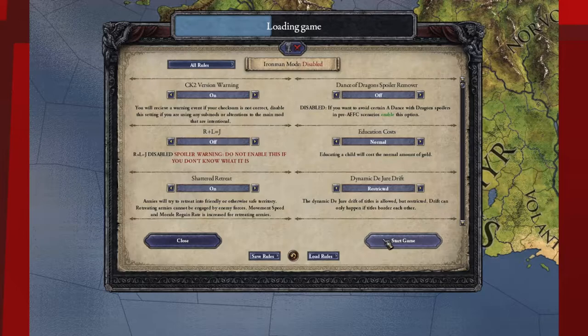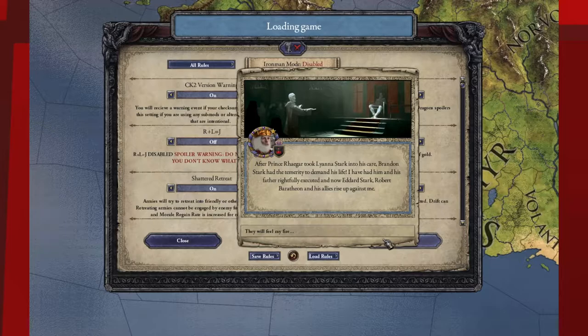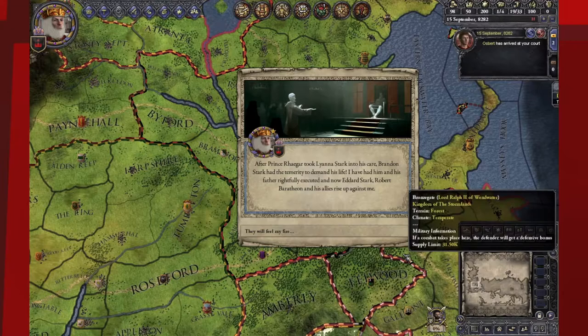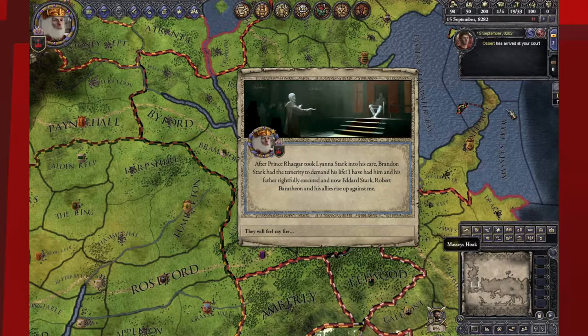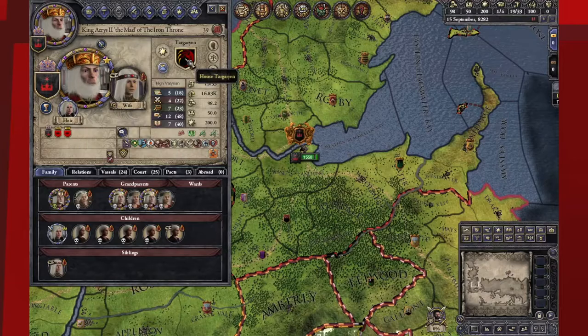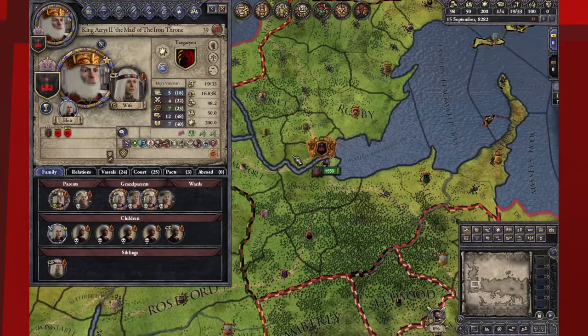I always like to set goals for myself when I play these characters, to try to play in character. The game's already given me the first one. After Prince Rhaegar took Lyanna Stark into his care, Brandon Stark had the temerity to demand his life. I had him and his father rightfully executed by flames, and now Eddard Stark, Robert Baratheon, and his allies rise up against me. It's interesting to read that from his perspective.